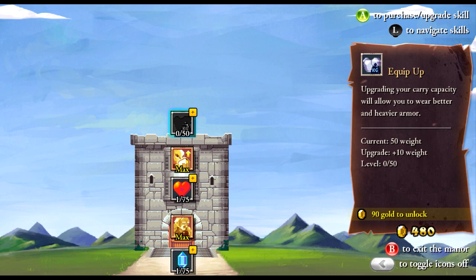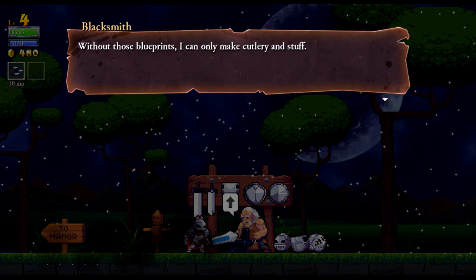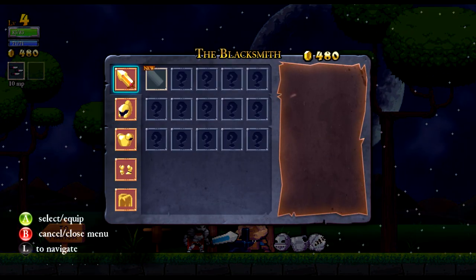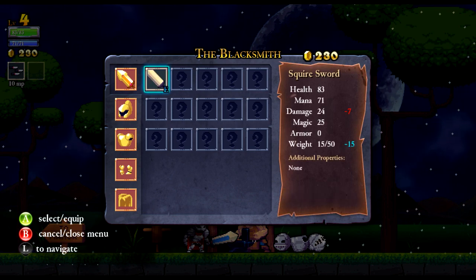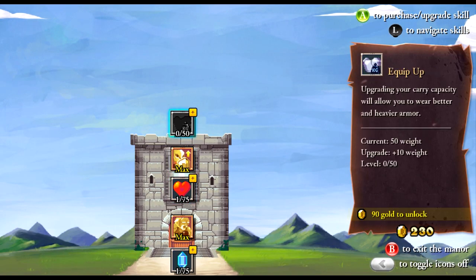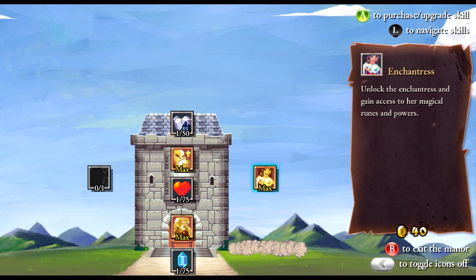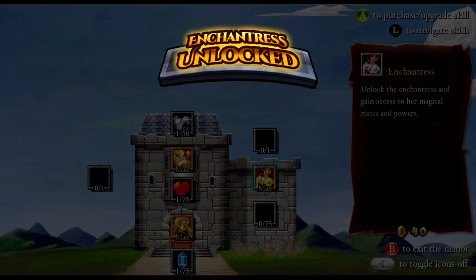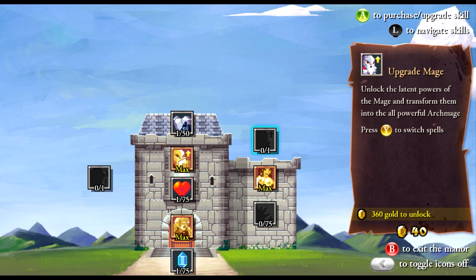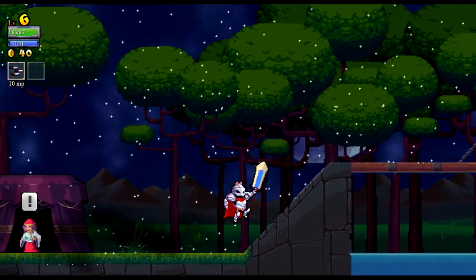Let me go look at the blacksmith stuff. Yeah, we need to unlock the enchantress. Maybe we'll just get the sword — let's definitely get that sword and then run back to the castle. We need to unlock the enchantress, and next time we'll definitely be able to get the double jump. We are at 40 gold, which means we can buy absolutely nothing at this point. So let's just head on into the castle.